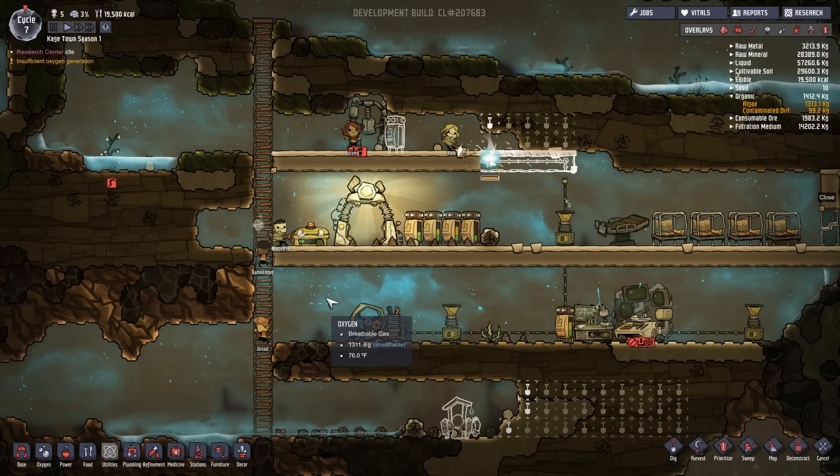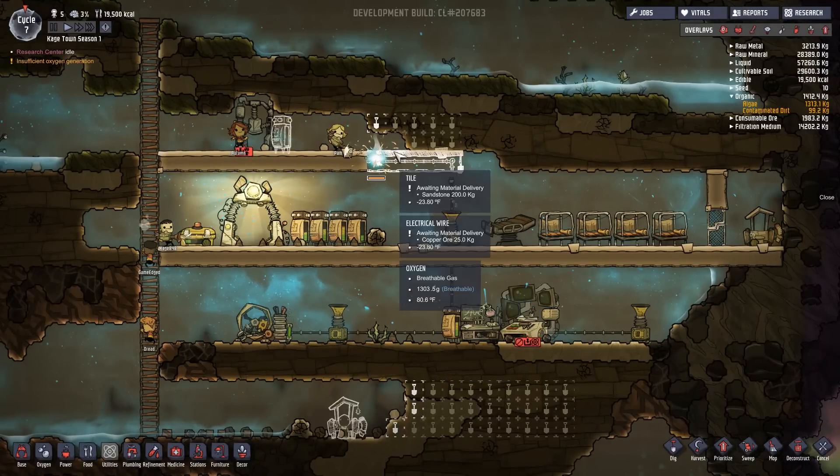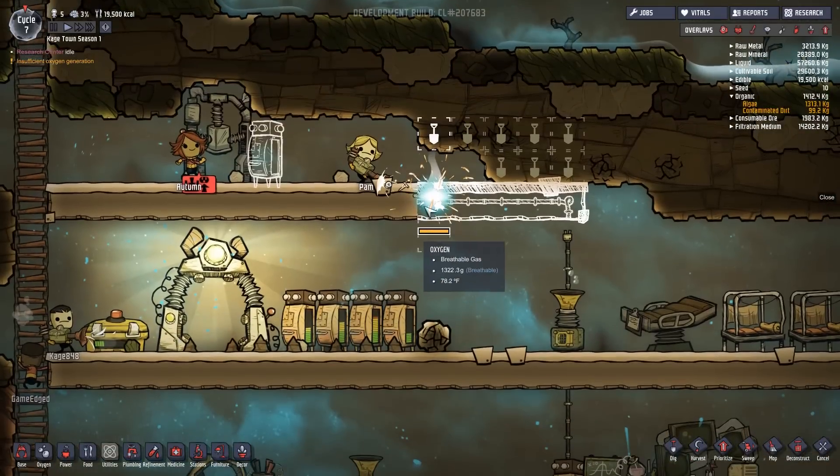What's up fellow colonists, this is KJ48 and welcome back to my Oxygen Not Included let's play. Last video we set up a research station, did a bunch of research, and up here we also set up a micro musher for making food. Yeah, it's food out of dirt and water but food is food. Today we will be setting up planter boxes and compost piles. If you enjoy the video please remember to give it a like and if you're new here please subscribe for more daily videos.